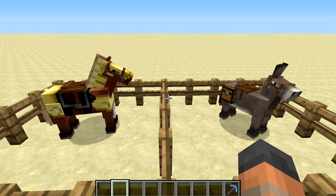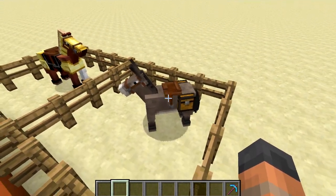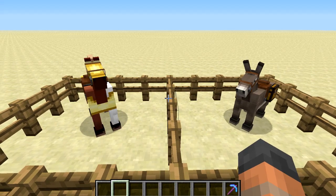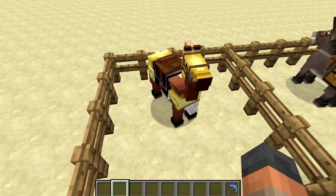With the horses in general they've been tidied up a lot. There were some issues with XP bars and health bars that have been fixed, including some stuff with how the saddles look when they are attached to a horse. All of that has been tidied up and you can now breed horses without sitting on them — you can stand and feed them wheat and breed them together, which is great.